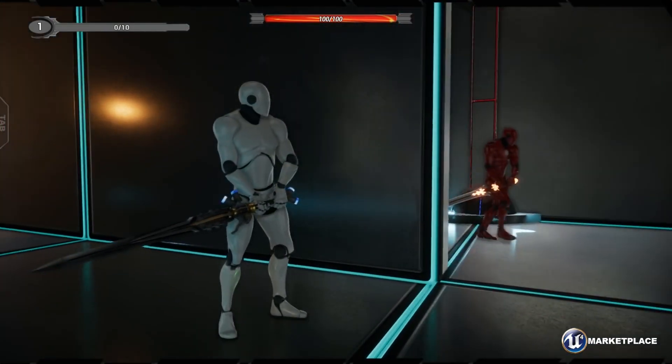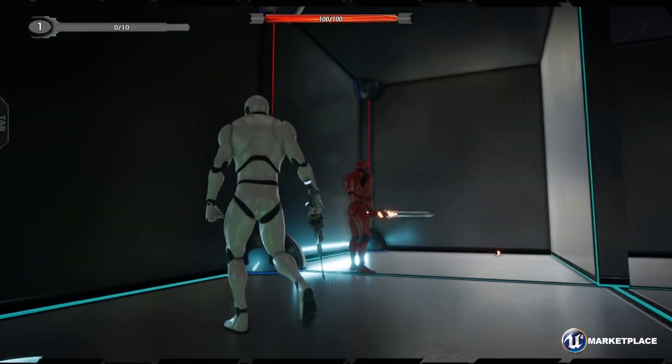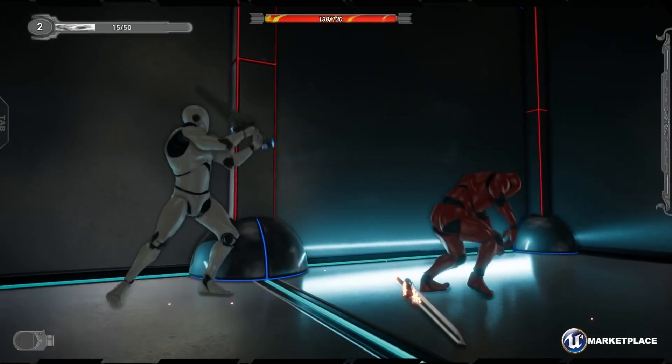Hey guys, welcome to the free assets for Unreal Engine for October 2019. Number one is something called the Close Combat Swordsman, and it's a package which contains a combat system with a fully animated character with a sword.